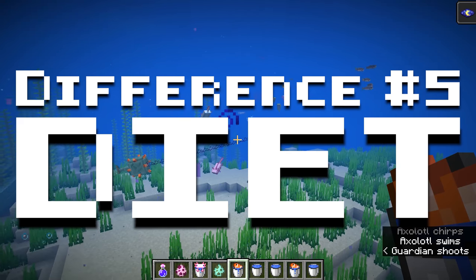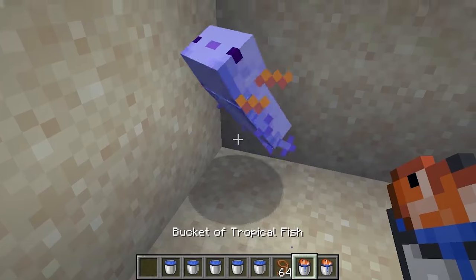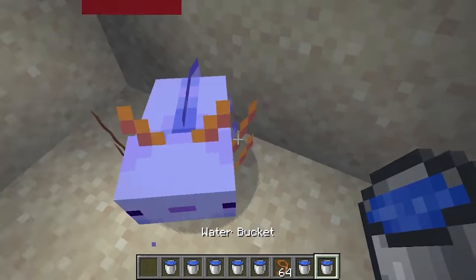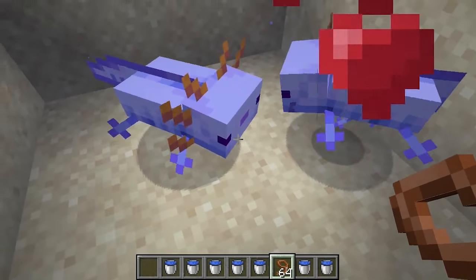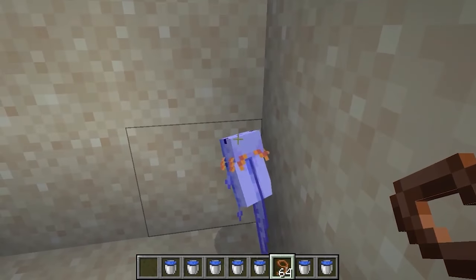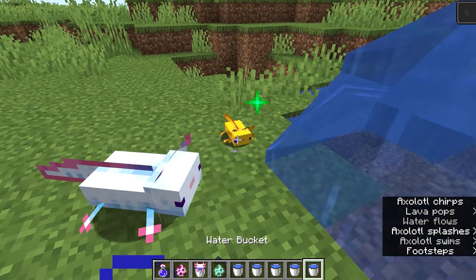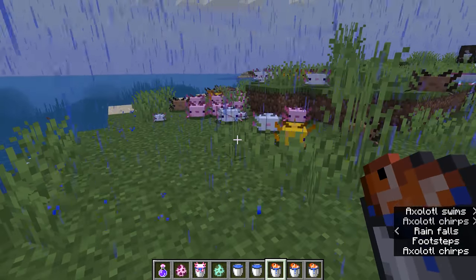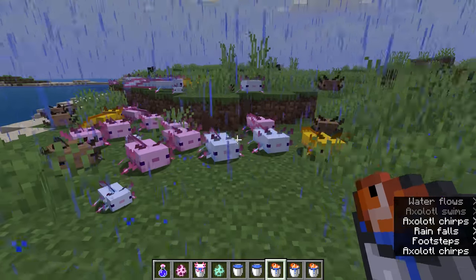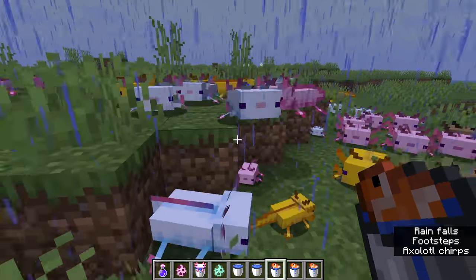Number 5: Diet. Minecraft axolotls eat tropical fish. If you have multiple axolotls together in Minecraft and you feed them, they will breed. Feeding a baby axolotl will accelerate its growth, with each bucket reducing the remaining grow time by 10%. You do not need to feed your axolotls to keep them alive. However, holding tropical fish will cause axolotls in the nearby vicinity to follow you around.